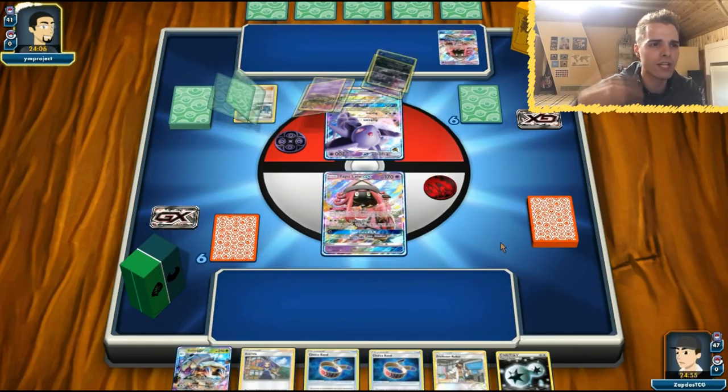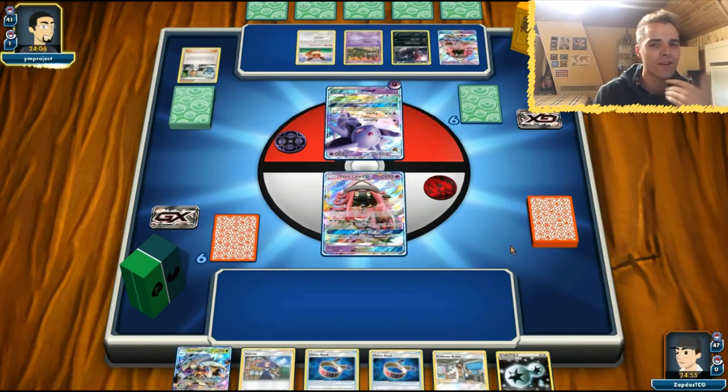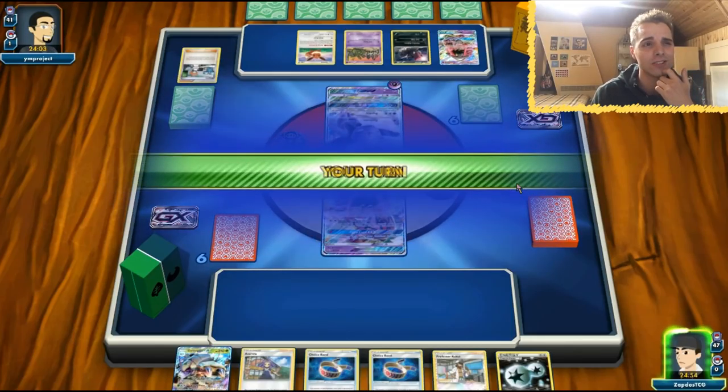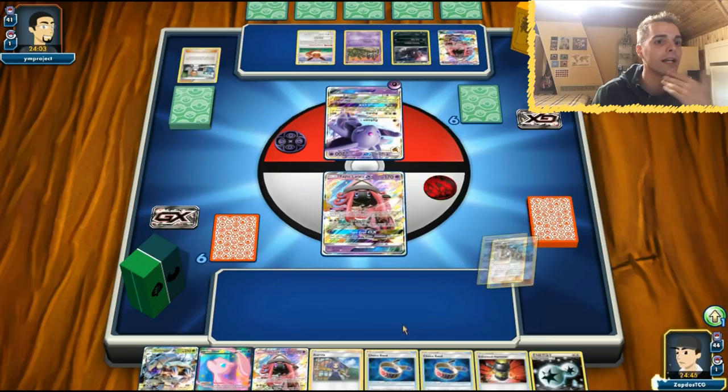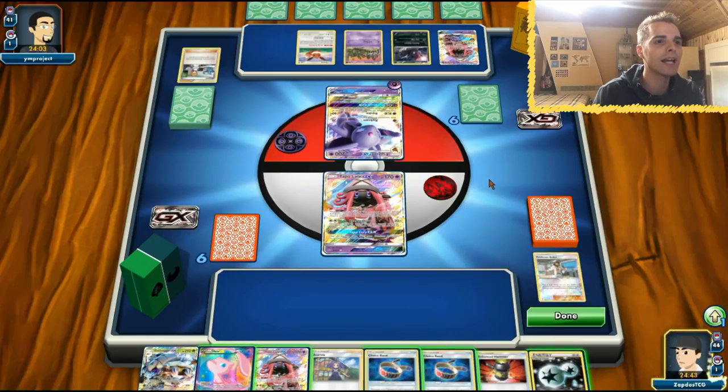How much damage are we able to dish out? 20, 40, 60, 70 — with Professor Kukui that's 90. That's definitely a huge amount of damage. We got a Mew — I didn't need it at all. Professor Kukui, what do we get? A Lele! We got a Lele. At least we get that.